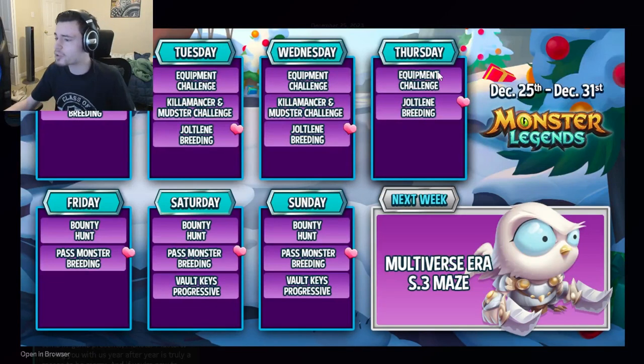The main events you want to focus on are the Tails Challenge and the Bounty Hunt — make sure to do those as soon as possible. The breeding events are really great as well, so definitely do all of those. You can also do the Valky's Progressive, but don't spend gems on it — it is not worth gems. Let me know down in the comments what you're most excited for, and I'll see you in the next one. Make sure to like, share, and subscribe!